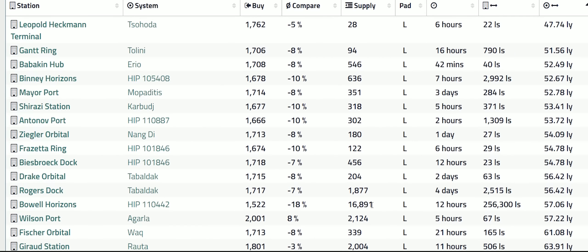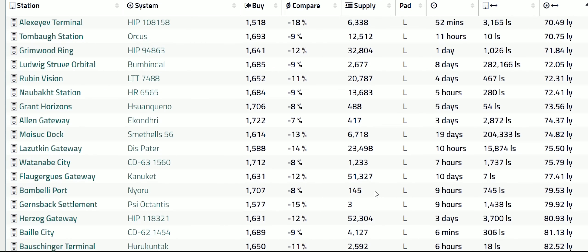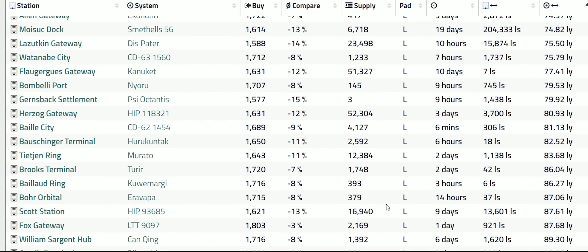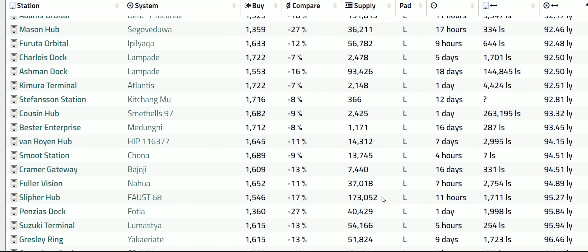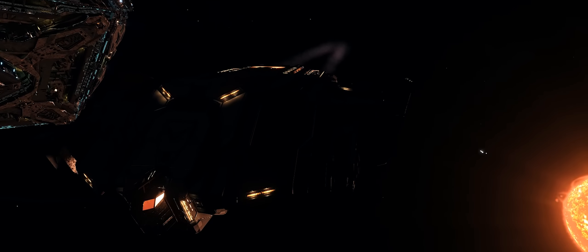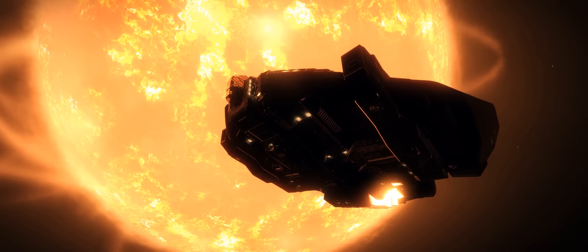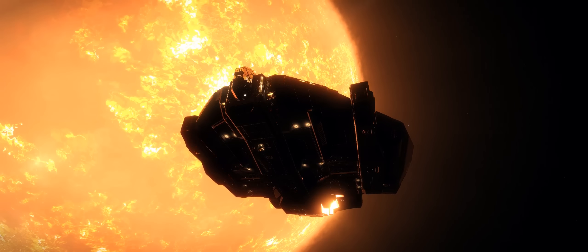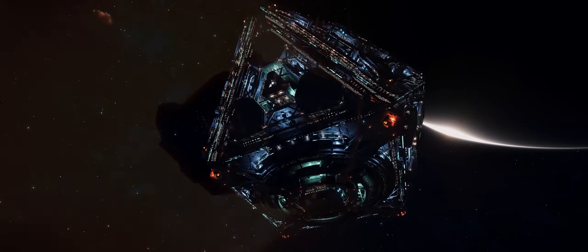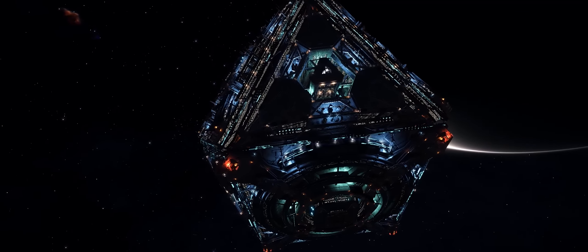The column on the right — the one with the time — shows you when that check was last made. Some of these are quite a few days ago. You want to look for one that is a few hours or even a few minutes ago. We also want to look for one that has a high supply number, as well as one that isn't too far away. Choice made, I'm heading out to that new system to collect a whole load of robotics. There are a few in-game tools you can use to locate commodities, but in the past I've found them to be extremely unreliable, so those websites have become my default way of finding commodities.